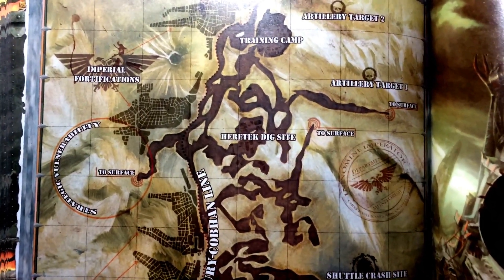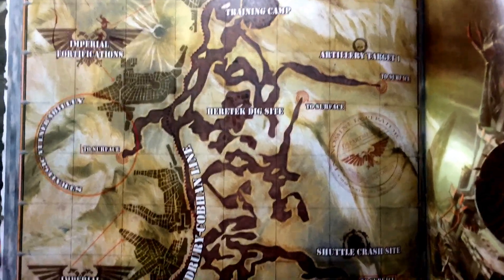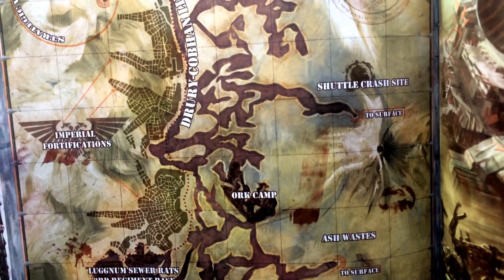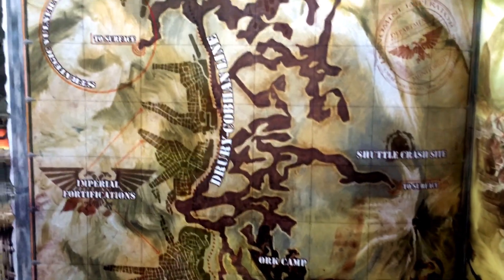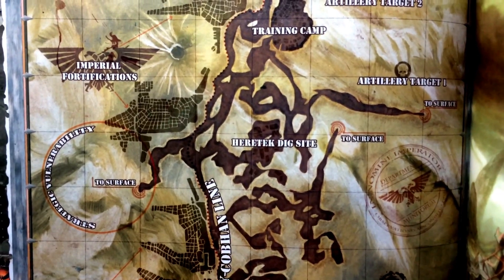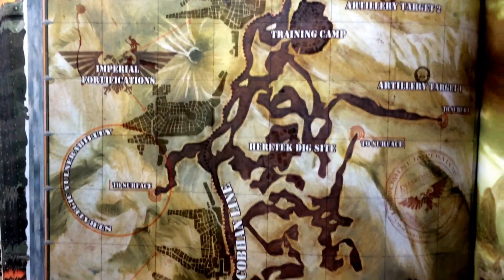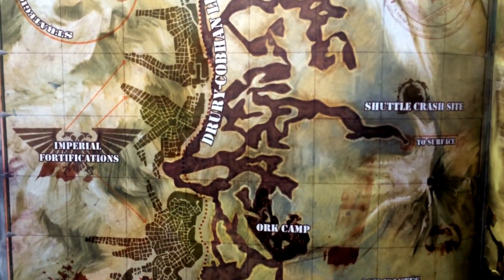If you Google, like, Warhammer 40k Hive City, or Battleground Battlefield Maps, stuff will pop up no matter what — or science fiction maps. And then you can base your narrative Level 4 fluff campaign around it. Again, this is just for people who want to take part in the Level 4 section of the May Painting Challenge — totally above and beyond what is normally expected or the goals that we set.